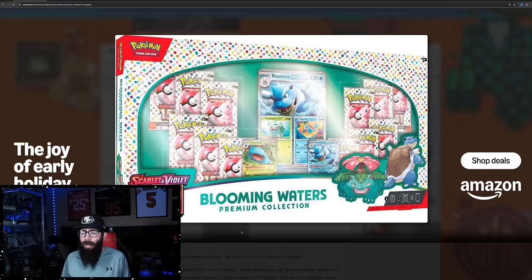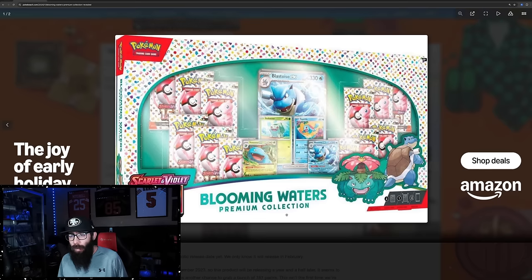This was leaked a while ago on Pokebeach. It's coming out in February. This is a new 151 product with 12 packs. We got some promos — these look like just the normal cards with the Jumbo Blastoise. So these are the same arts. I don't know if they're going to have a different number and technically be promos, but I think they will be.